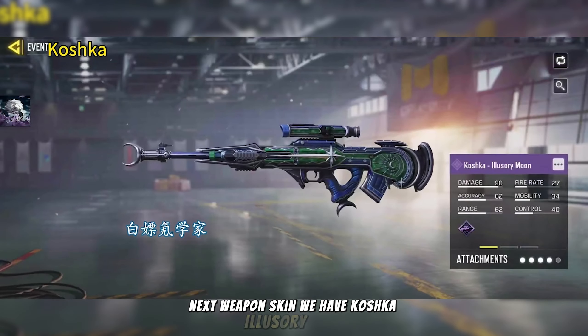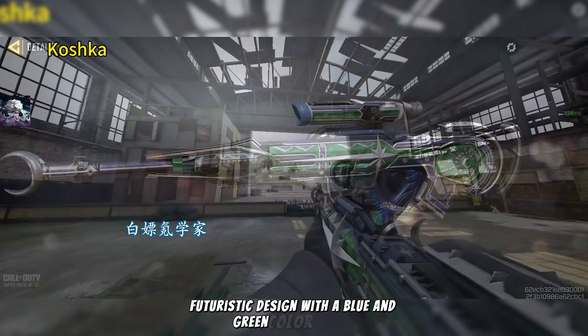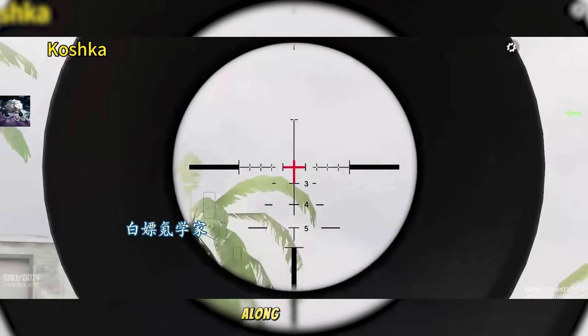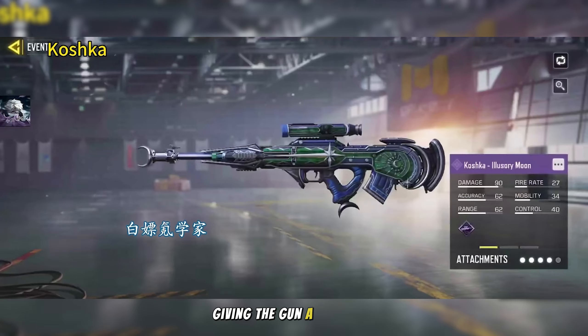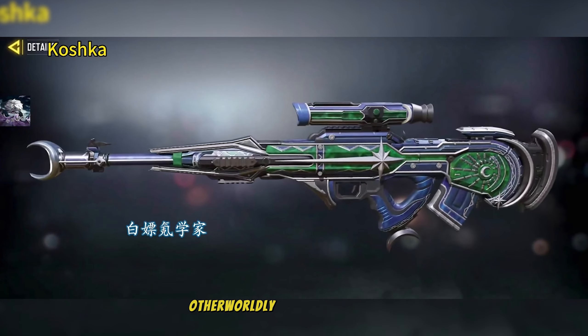Next we have the Koshka Illusory Moon. The skin has a bold futuristic design with a blue and green color scheme. The body features green crystal-like accents with silver details, forming geometric patterns along the barrel. A large silver star emblem decorates the middle section. The rear section includes circular mechanical details, giving the gun a sci-fi vibe. The overall look combines elegance with a powerful otherworldly aesthetic.